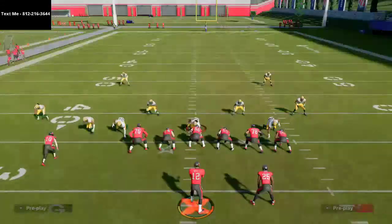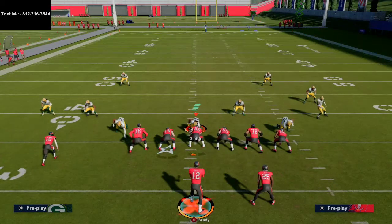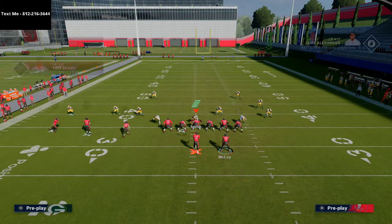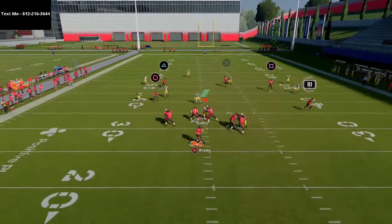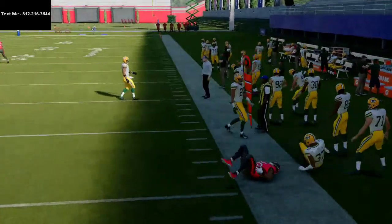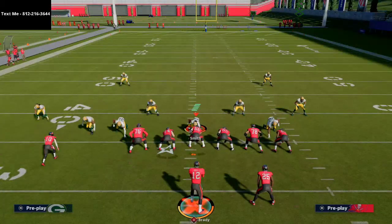If everything breaks down or they glitch you, what's nice is you still have checkdowns. It's not just all going deep as a one-play — you still have solid checkdowns. You have the hitch, you have the little flat route, and those little things make this really effective as well. All in all, I think this is one of the best passing plays pound for pound in the game.